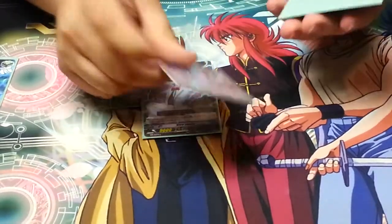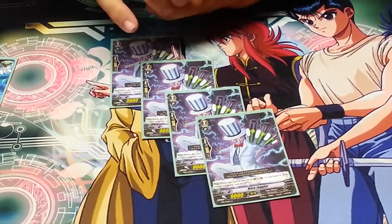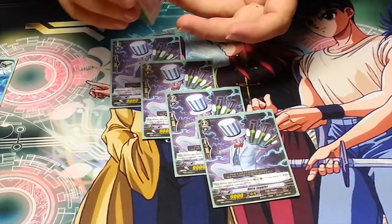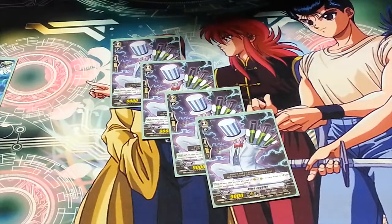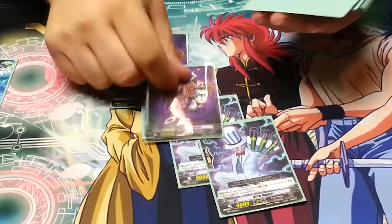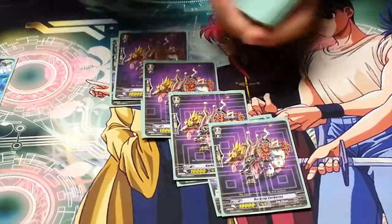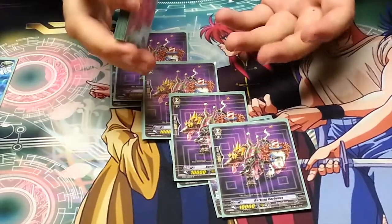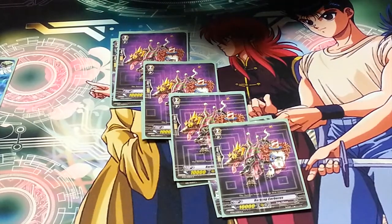For grade twos, I have four Nitro Juggler. Nitro Juggler is the 9k that when it's on vanguard or rear guard you can soul charge one — again filling your soul so you can do juggling effects using Farrah's ability correctly. Very good and worth the place. Then I run four copies of the 10k vanilla Barking Cerberus. Barking Cerberus helps you hit columns, sets you up nicely, and is a great card to pull out of soul with Farrah's effect.